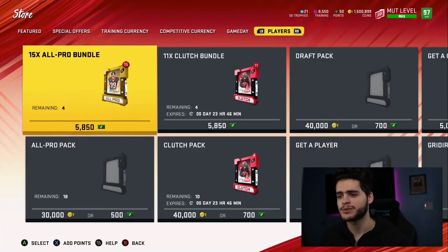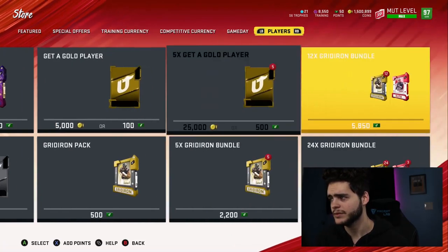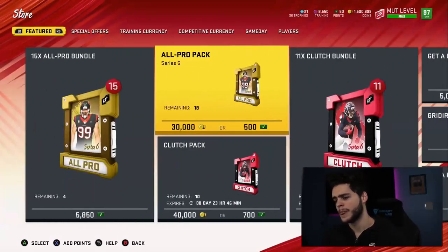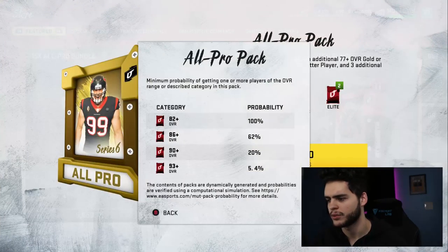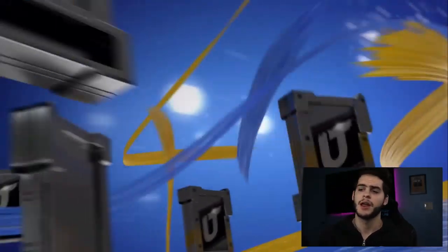All you theme team guys, you're probably pretty excited because theme teams are definitely taking a nice improvement around this time. I did want to open up some game changers — I do prefer those — but it's looking like a clutch pack might be the move here. Looks like clutch pack over all-pro, so we're gonna go into a clutch pack and test out our luck.